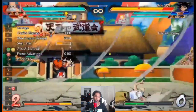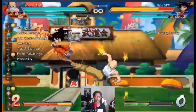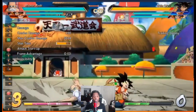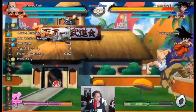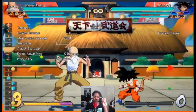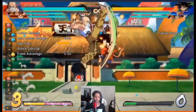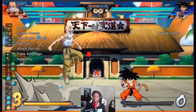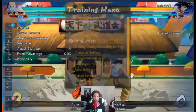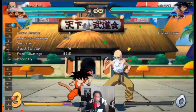He has a normal Kamehameha beam — it looks smaller than other characters', single hit, a little reminiscent of Tian's Dodon Ray. Then his command grab is at 28 frames — generally 24-frame ones are considered the best, and 28 is around Jiren speed. But the animation is a little tricky, looks similar to his auto combo. You don't need anything to confirm into it either — if it hits you're just standing there so you can do a combo.